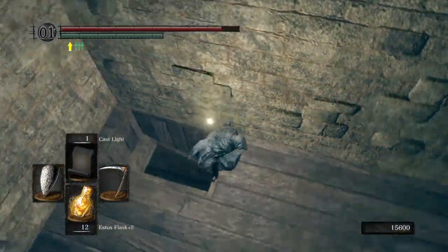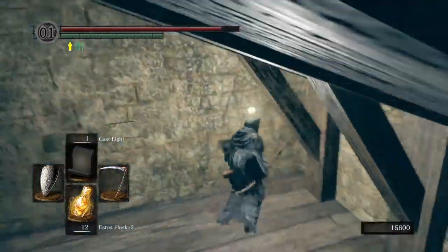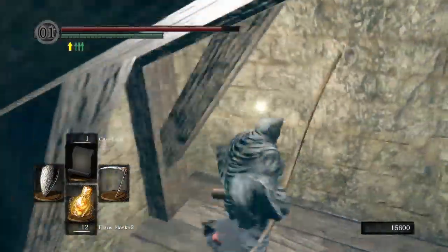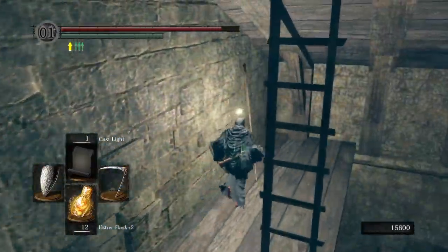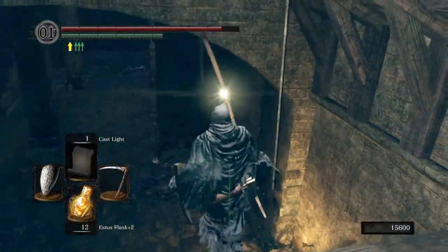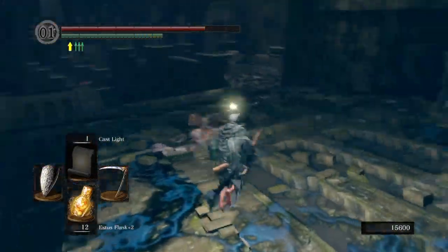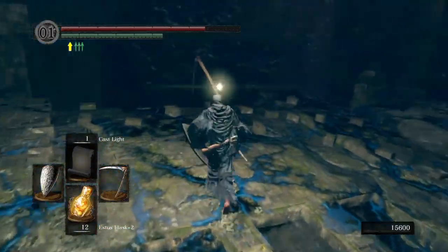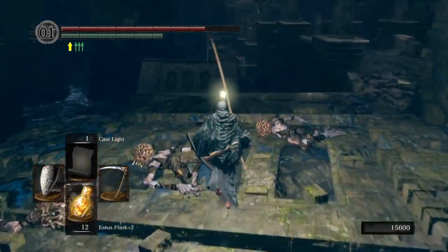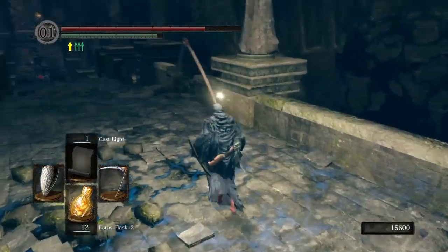What you do is go into the Tomb of Giants, right before Gravelord Nito. There's this little spot — if you go down these little stairs, this is where you cut the dude down for the Dark Fog or whatever spell it is. You can also shoot him down with a bow and arrow. That's what I was showing there — the little jump off for the Twin Humanities and the spot where you can get the spell.